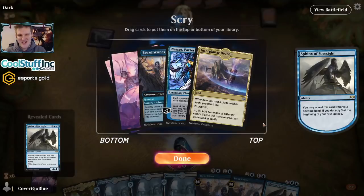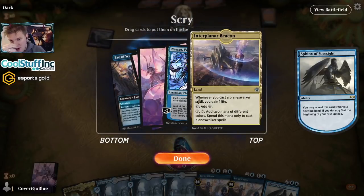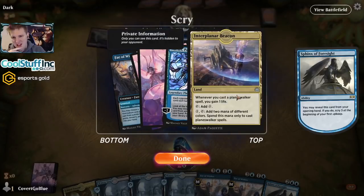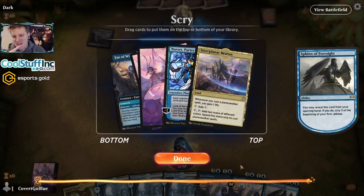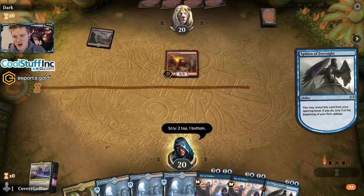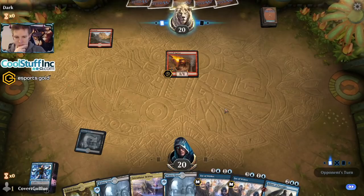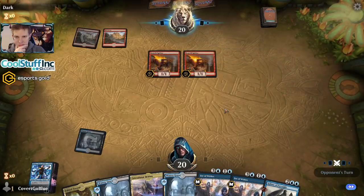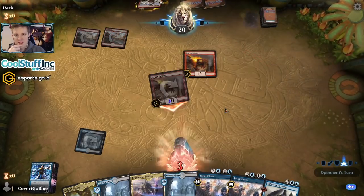It's Mono Red — argh. We don't have a planeswalker for the Beacon. I definitely want one blue source. Narset looks for Fires and the Beacon gains life and is an untapped land. So next turn: turn one Grave, turn two Beacon, turn three shock Narset, turn four Fabled Passage red mana, Fires, Sphinx. We're offsetting some of our pain land damage with the Beacon. It's a Cavalcade deck with Boulder Rush — that's good, it won't help the opponent get through the Fae.